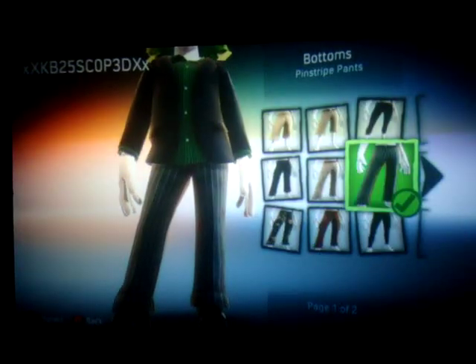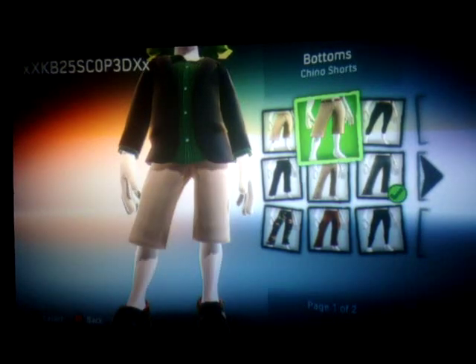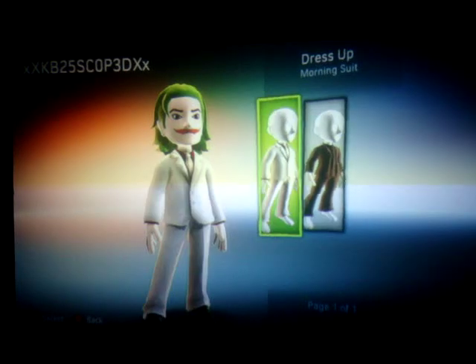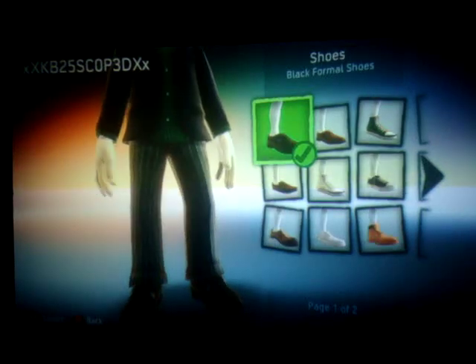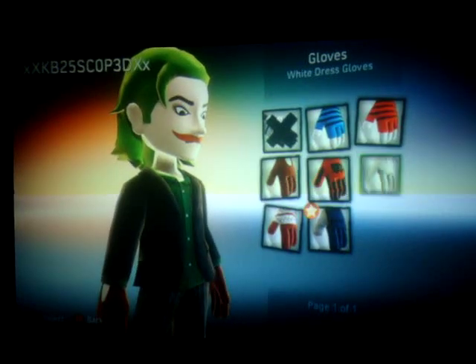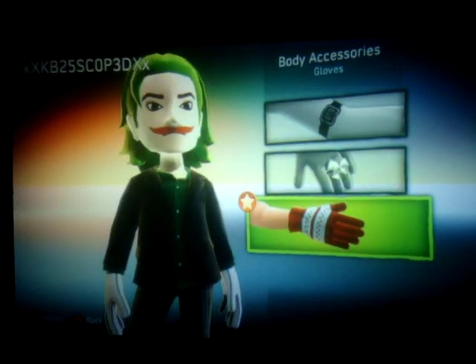For the bottom clothes, put pinstripe pants, because that's Joker's right there. No clothes accessories. For shoes, just use black formal shoes — pretty cool looking. Alright, we're going to give them white gloves, like I said, like Mickey Mouse in the last video, because he looks like — yeah, use the white gloves.